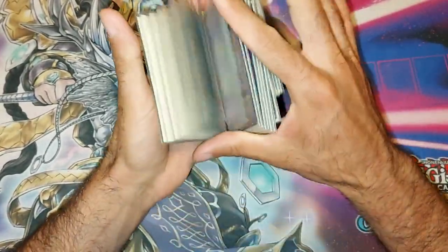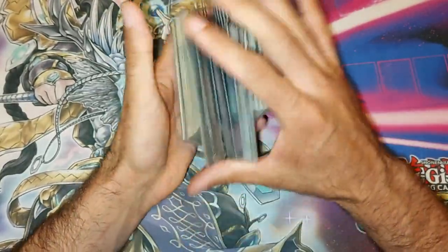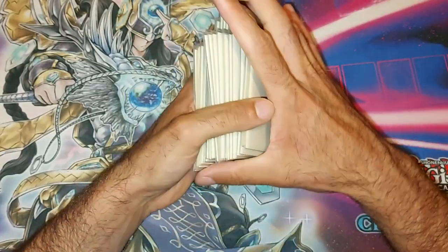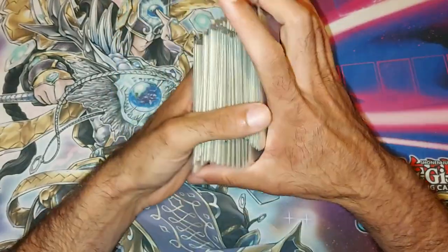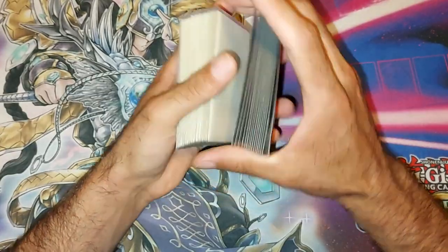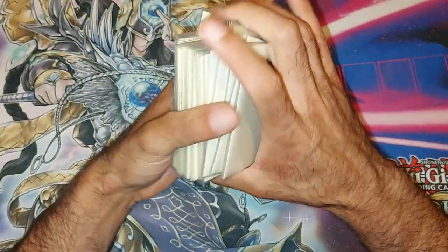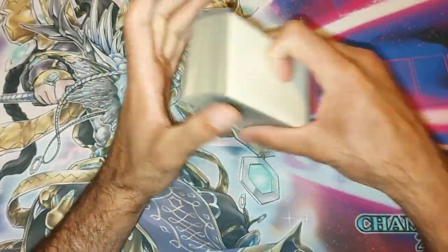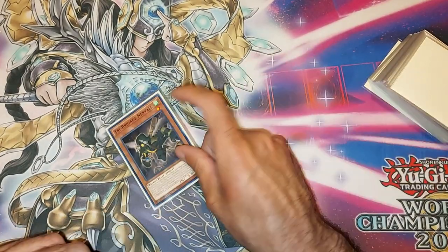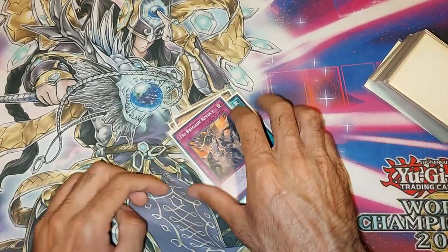I was never a fan of the Bird-Up variant — I just wasn't a fan of the Lyrilusc stuff, or playing the bad Tri-Brigade cards to protect the barrier statue. But I'm definitely a fan of this because it's closer to pure, which I like. We finally get the Link 2 searcher Bear Broom, which takes the deck definitely to another level. Opening hand: Nerval, double Nibiru, Barrage, and Revolt.